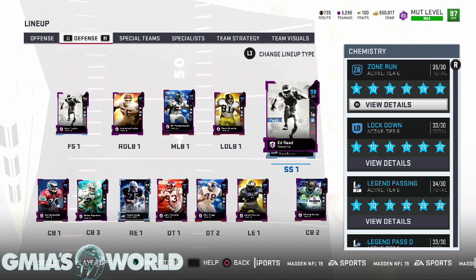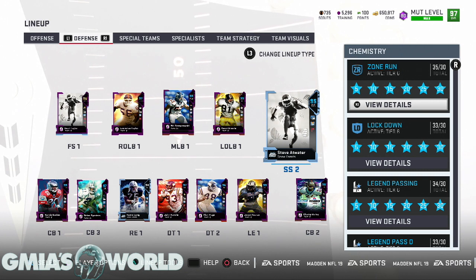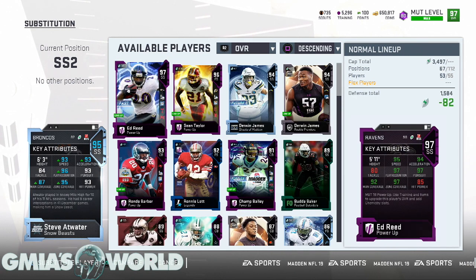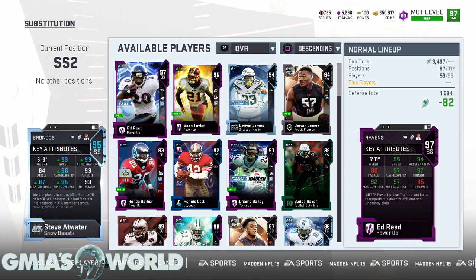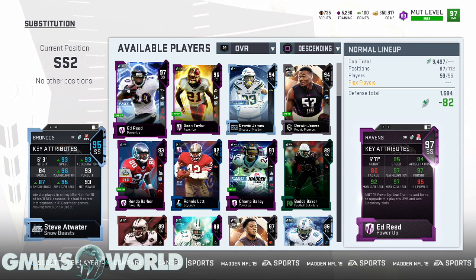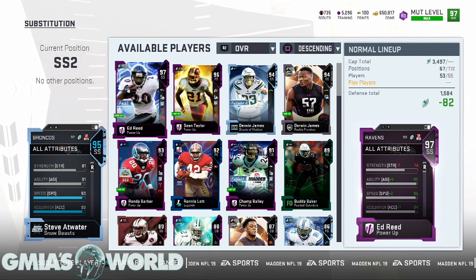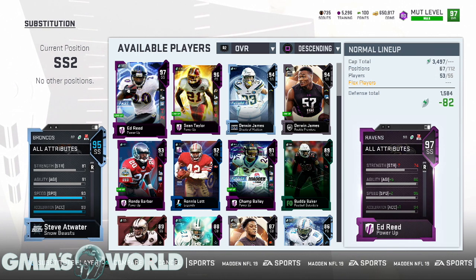The first thing we're going to be doing is Steve Atwater — he's a snow beast. I'm going to explain exactly why he's going to be out there. When you click on his card, the strength factor — this is what's been happening. A lot of dudes are getting smashed up. One of the ideal things that you can have with your players is strength, but it's overlooked a lot because the players with the strength are usually the slower players.